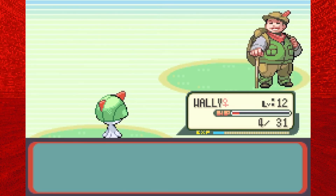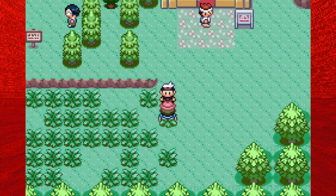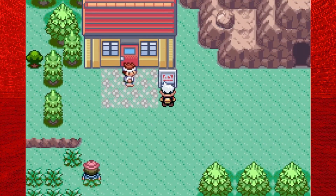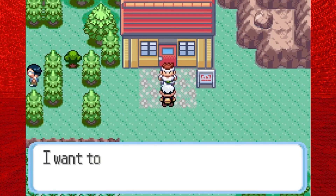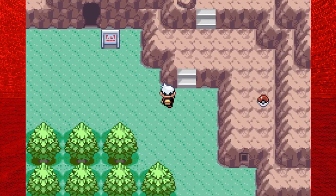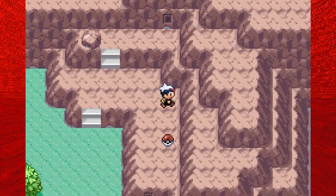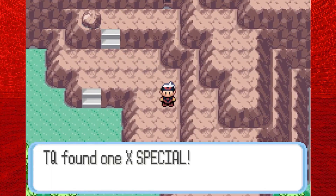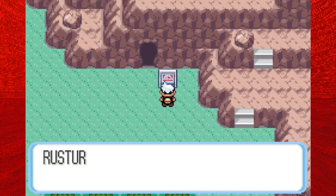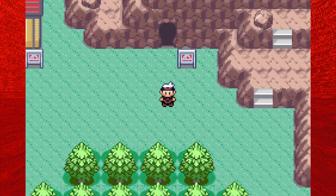There are still two more items we can get up here. Let's put Lotad up front. Right here is the Tunnelers Rest House — nothing really of note there. Let's climb up and pick up an X Special. The Super Potion up here actually requires Cut, so we'll grab that later. That leads us to the Rusturf Tunnel, which we won't check out until the next episode. I hope you guys enjoyed part number 3 — have a great rest of your day. Until next time, deuces.